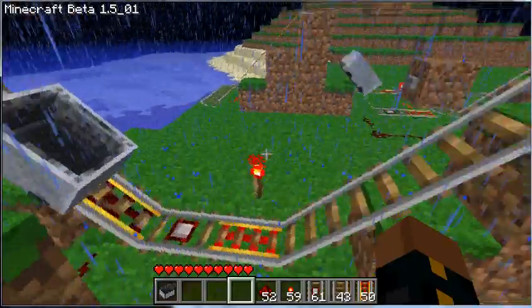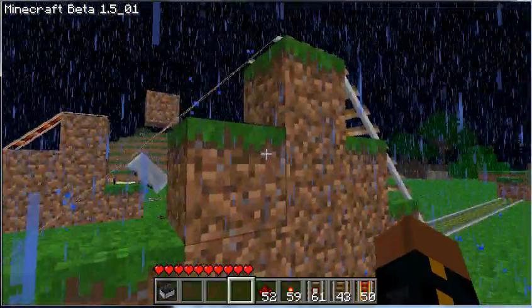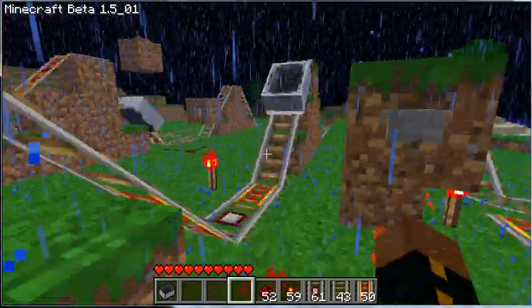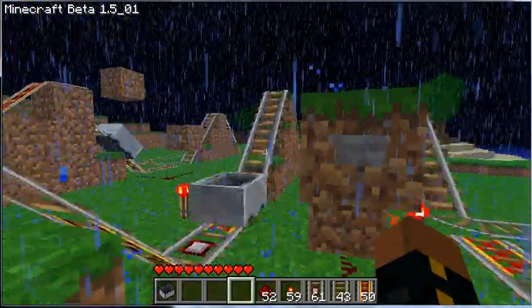So as you can see here, I've created a hill of three high, which seems to be the perfect number. So when you hit this button to release the mine cart, it will not go over the hill.